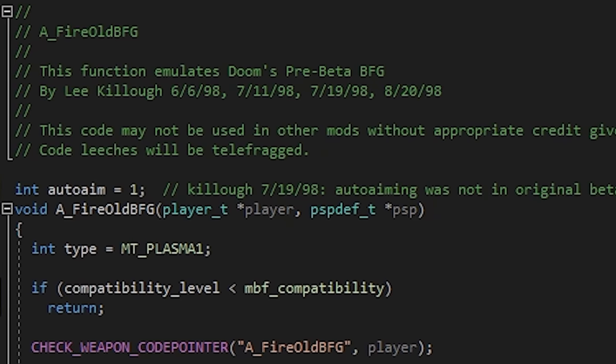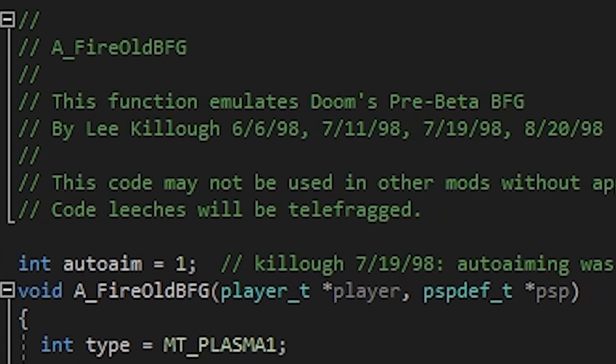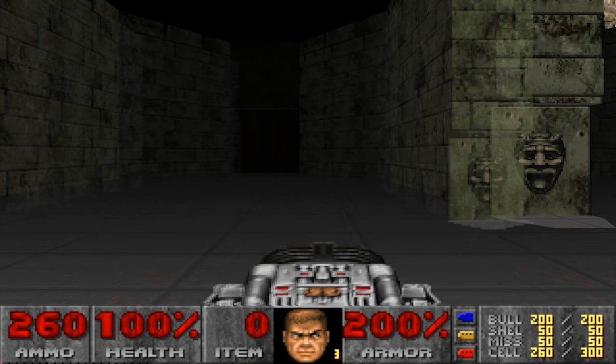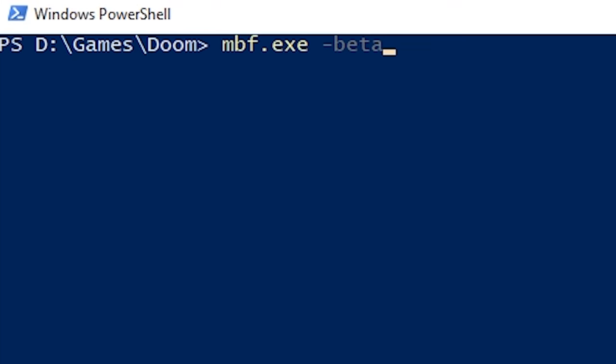Big thanks to Lee Killo for reverse engineering the beta BFG's behaviour all the way back in 1998. It's not a 100% perfect emulation, but it's very close. His code can be found in the MBF codebase and enabled through the -beta command line parameter.